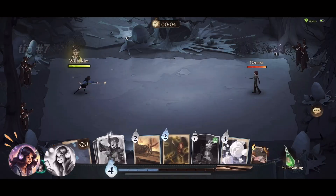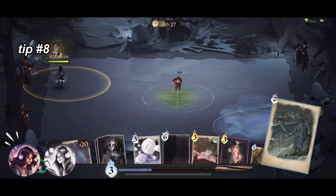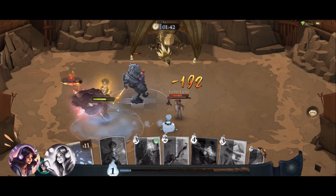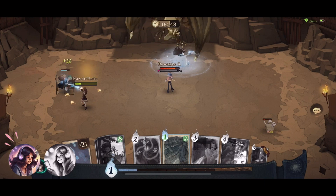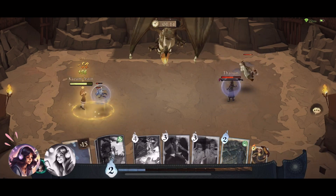Number 7: Inflatus and Incarcerous can help bind opponents in one place. Number 8: Nebulas can hide you from opponents and heal you. It's also a great counter for the Thunderstorm and Atmospheric Charm cards. Number 9: Pick Essence of Dittany or Episki, but never both. Unless you're a good heal-staller, just pick one healing card for your deck.